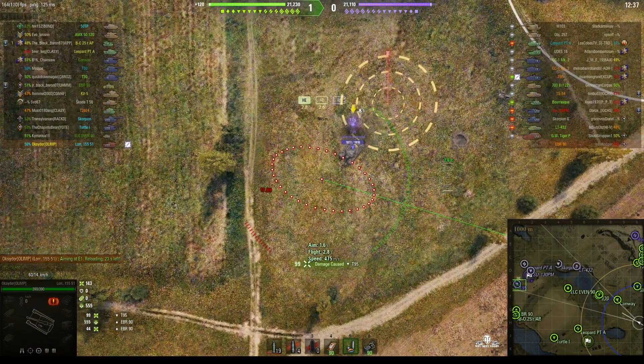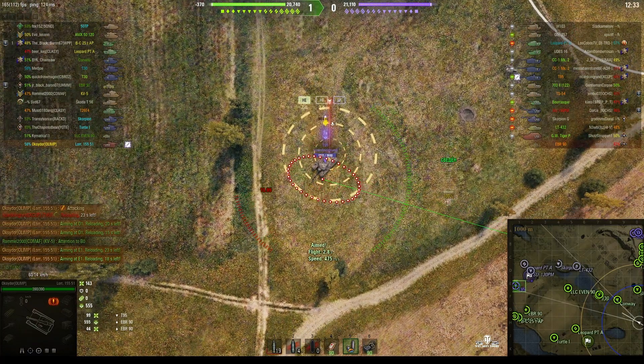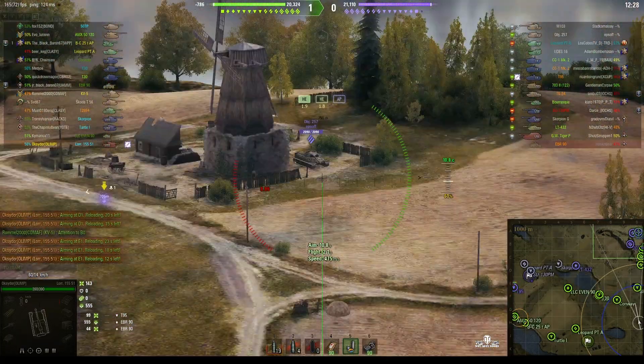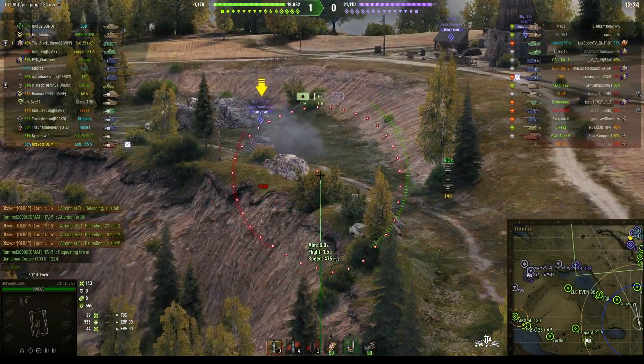99 hit points of damage — but of course remember the T95 is a super heavy tank so it has masses of armour, which makes it very difficult to take down. But it also does have huge fuel tanks on the back of the vehicle which are of course an easy target.